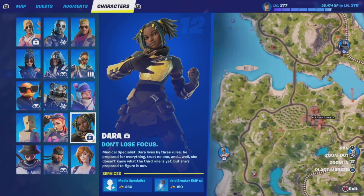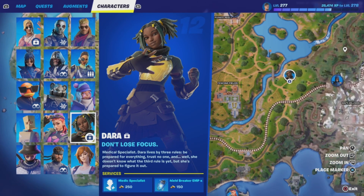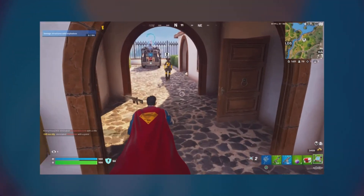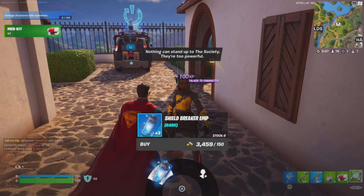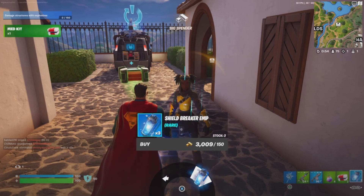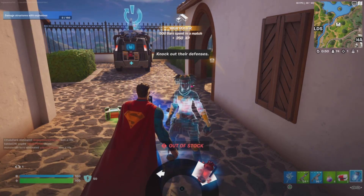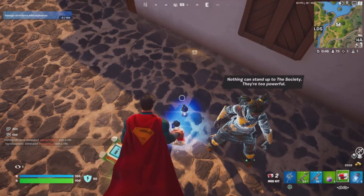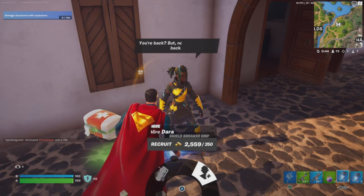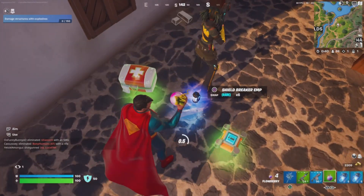There's another NPC you can utilize to get max gold quickly: the Dara NPC. You can find her in a little house near Fencing Fields. She costs 250 to hire and will consistently heal you. She has 6 stacks of EMPs for sale at 150 gold a stack — that's 900 gold for 18 EMP grenades, or 1,150 gold total if you also hire her. While this costs a little gold, you always get way more back than you put in.